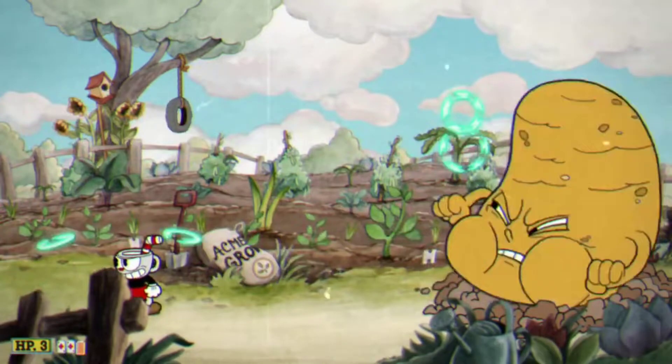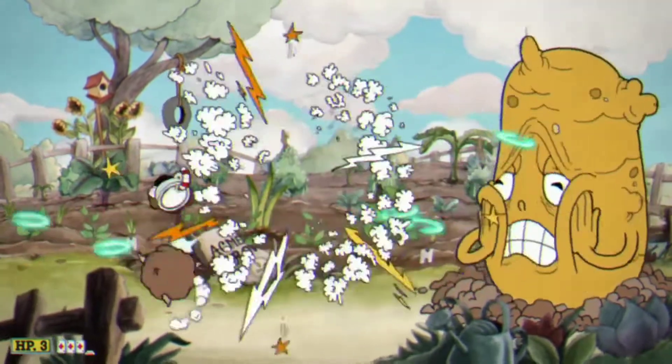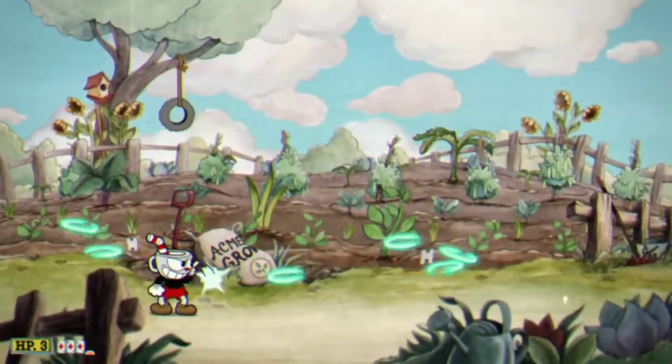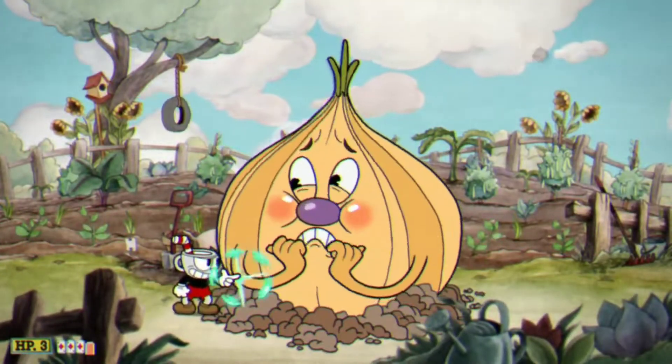So if you have a Roundabout, you're just going to want to turn around and just shoot backwards because it gives you maximum range. And then you just want to try and parry these. We killed that guy first, and now we're on to the Onion. Just keep on using Roundabout.